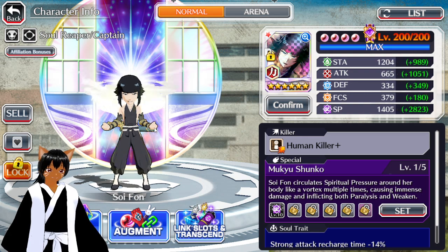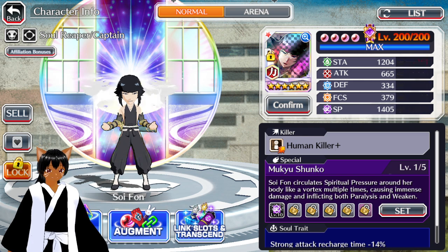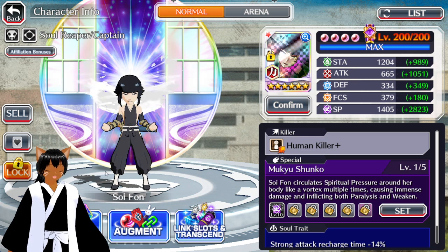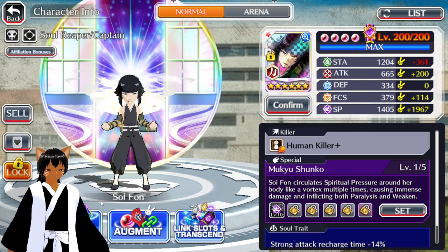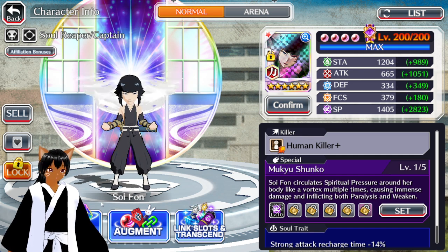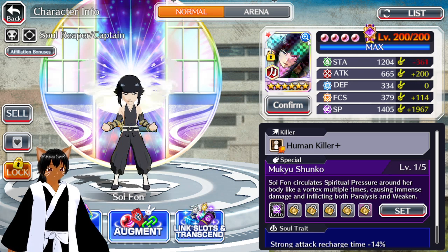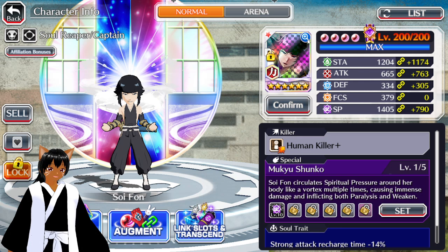I had to make a good sacrifice to get to this character. I had to do 25 straight summons to get this character even once. Sajin just kept getting in the way — I got him 5 out of 5. Old Man Yama kept getting in the way — I got him 5 out of 5. I didn't even get a single Toshiro, and I even got two of the old Unohana too.